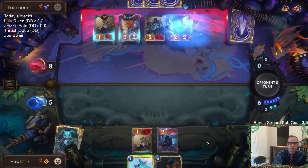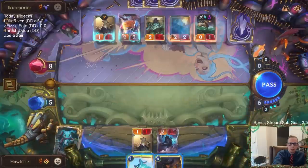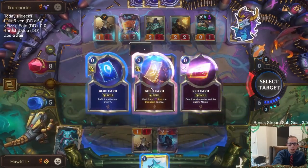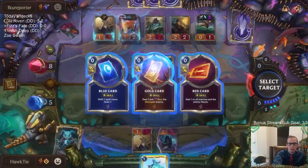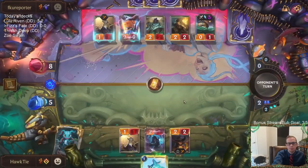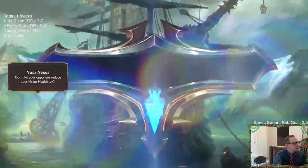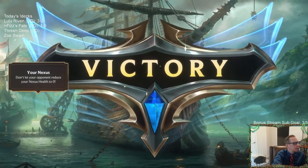Gold Card again — Gold Card is just going to kill one of these two-twos, not going to kill the Zoe. All right, there we go — 1-0 because they just ran out of cards. A big part of that was our NABs — we nabbed six cards from them, so that helped mill them out, and their deck was all about drawing cards.